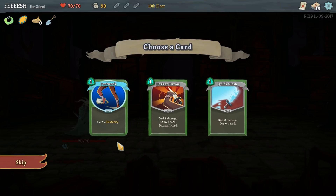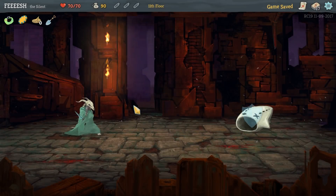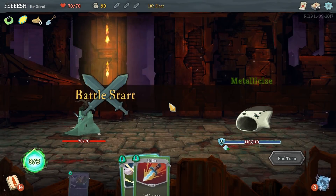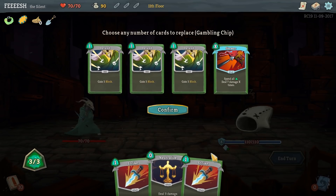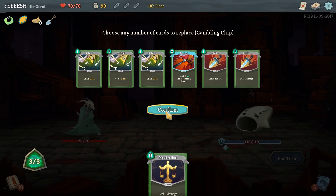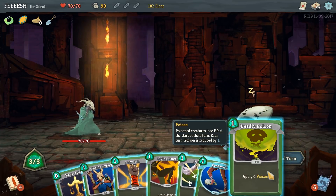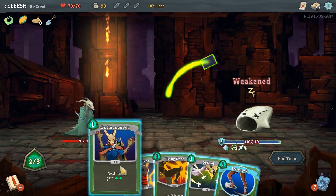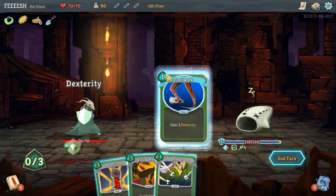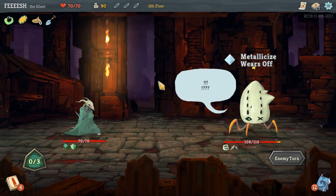Footwork is good. So he doesn't have much to start with - let's get rid of Skewer. Let's hit him with Deadly Poison, Neutralize, Outmaneuver, and Footwork. I should have used Flying Knee. Well, Footwork will be helpful - this guy hurts pretty bad. Let's do Defend, Defend, Catalyst, and then just stab him. This is why I wanted to heal, because this guy scares me.